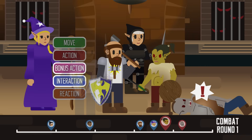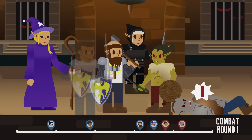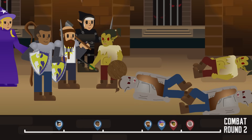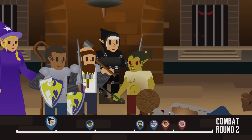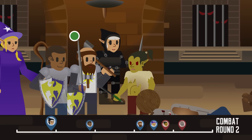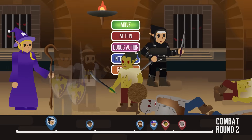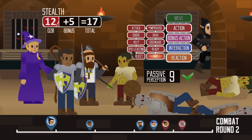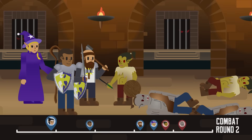On their turn, the orcs recover from their state of surprise. We are now moving to the next round, back to the top at Winnie's turn. While the enemies are distracted, she uses the opportunity to move out of their sight and hide. She rolled 17 for her stealth — that's higher than their passive perception, so she succeeded in hiding. The enemies need to use their action to search to find her, so she's safe for now.